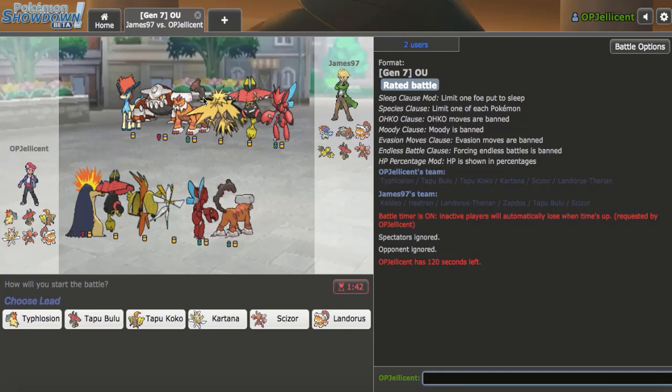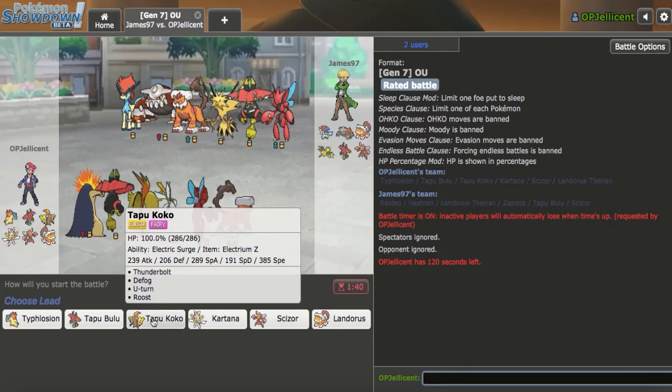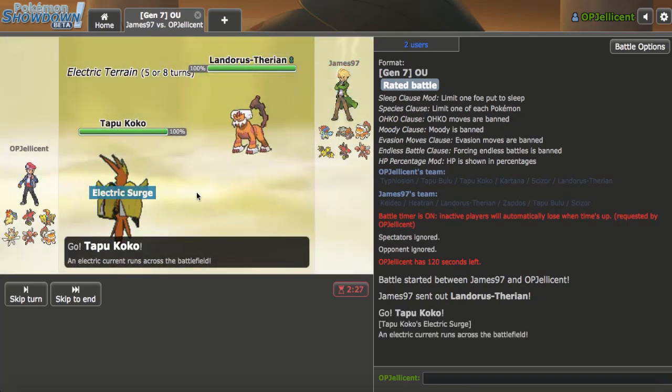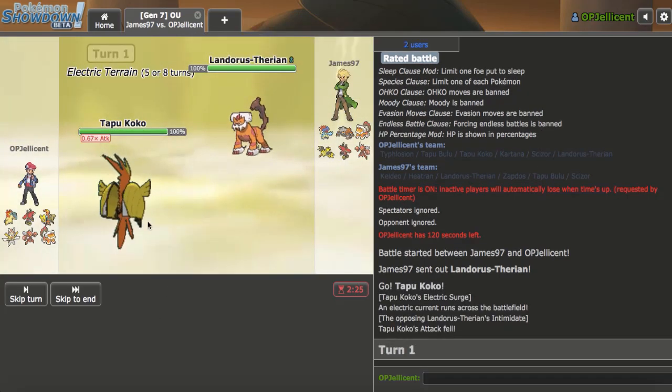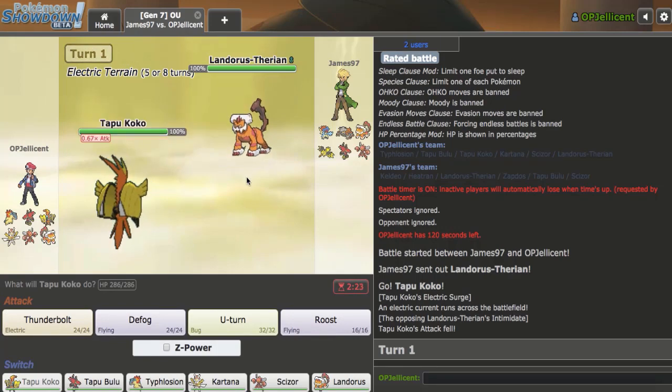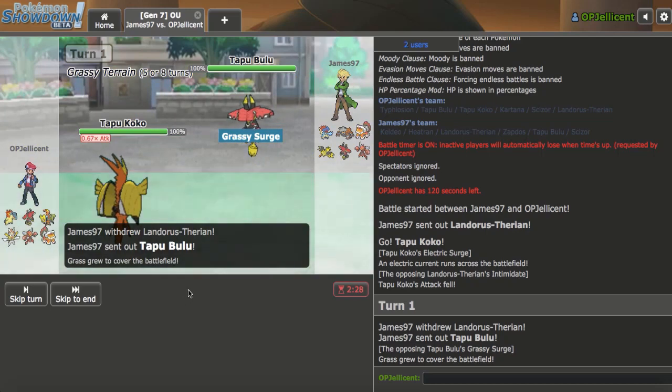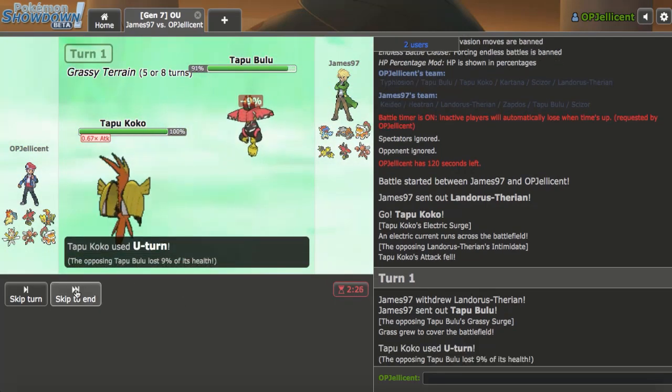Going to have to get some predictions right with my Typhlosion. I'm really anticipating a Lando lead from my opponent, and I want to find out whether it's Choice Scarf right away, so I'm going to lead off with my Coco. They're actually not Choice Scarf, so they're probably going for Rocks. I'll just U-Turn out here. They go out into Tapu Bulu, anticipating a Hidden Power Ice.